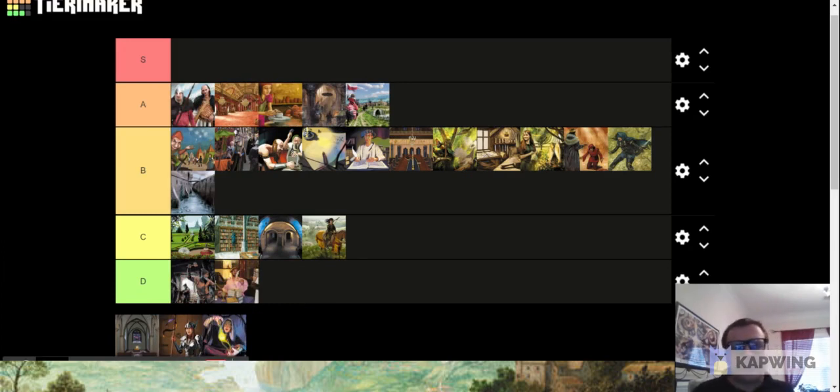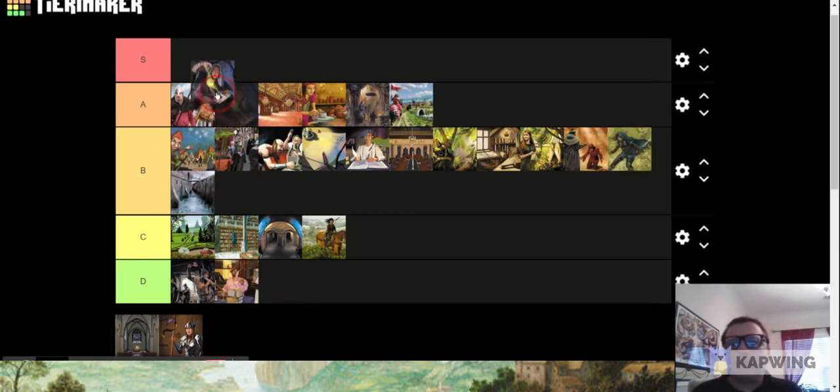Militia is one of the most dependable attacks in the game — it just drops opponents down to three cards and gives you some coin, and it's cheap enough that you can pretty much always open with it. It's very good and can be extremely annoying to go up against because it starts hitting you from around turn three. Militia is strong and it's not going anywhere.